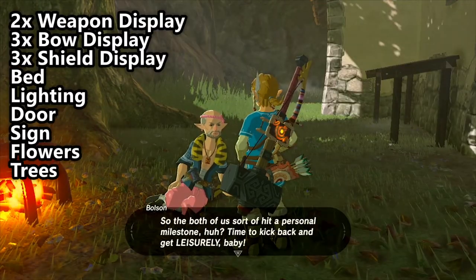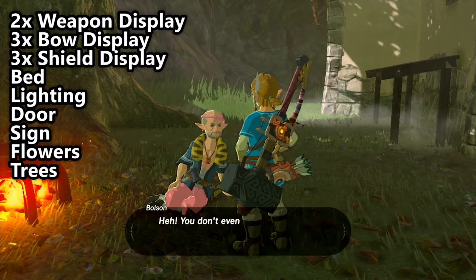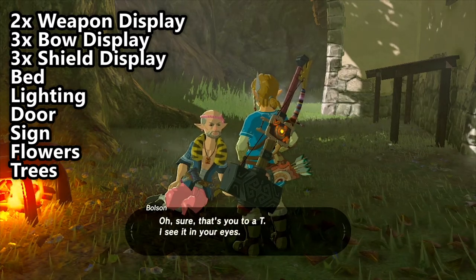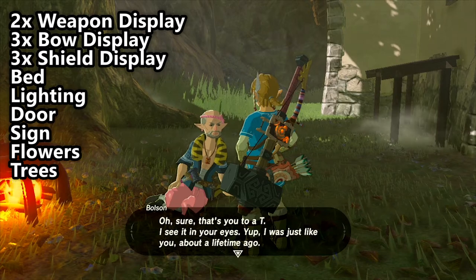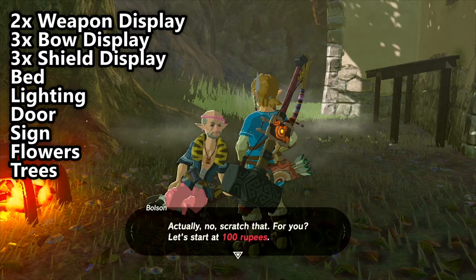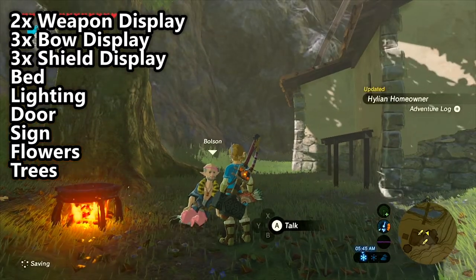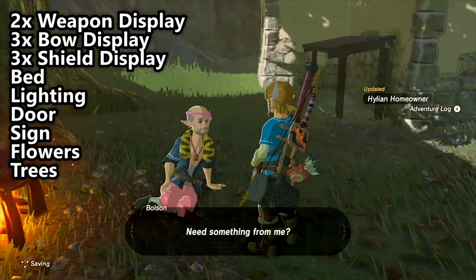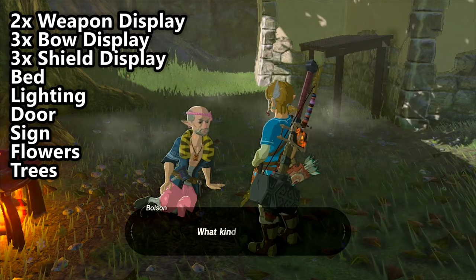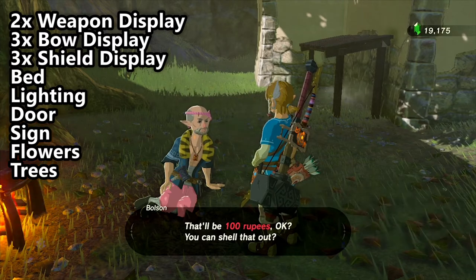After you have successfully purchased a house, you can speak with Bolson again to purchase various upgrades to spruce up the place. There are 14 of them total, and each one will cost 100 rupees, which means it costs 1,400 rupees to purchase all of them. If you don't want to get all of them, I'd recommend you at least get all of the gear upgrades. There is one weapon display given to us by default, which means there are eight other displays you can purchase from Bolson for 800 rupees. This allows you to place weapons, bows, and shields on the wall for storage or just for showing off. My personal favorite is to collect all of the champion weapons, shield, and bow — there are enough slots that you can display the full set at the same time.